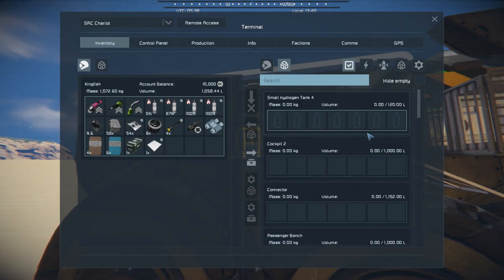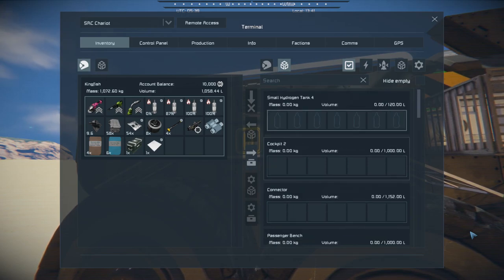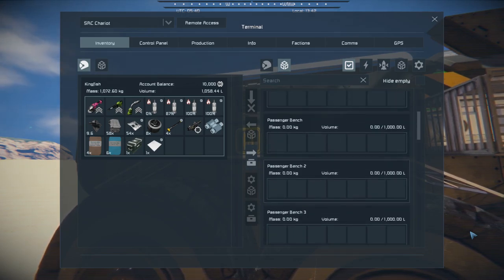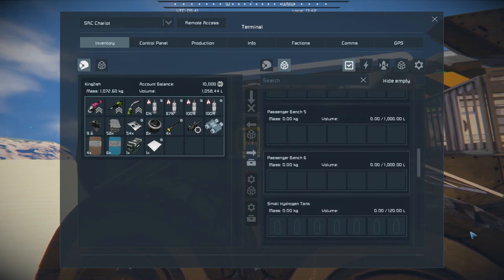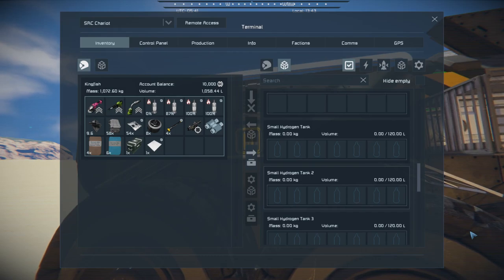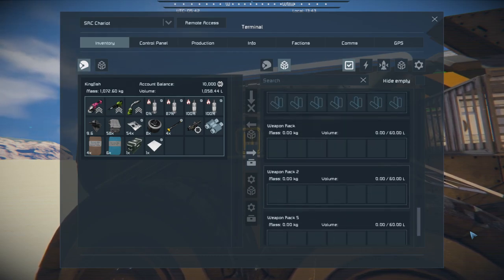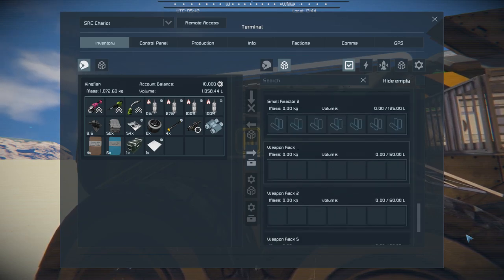Here are your various components. It's got hydrogen tanks, cockpit connectors, and passenger benches because it is a troop transport. It's also got a hydrogen tank, small reactors, and weapons racks — and I think that looks like about it.